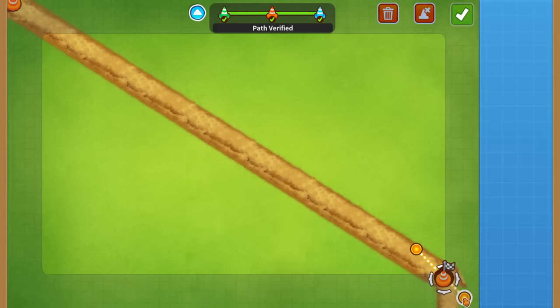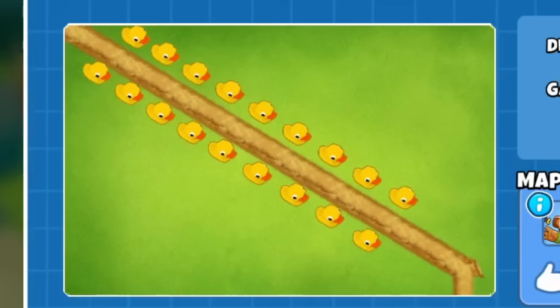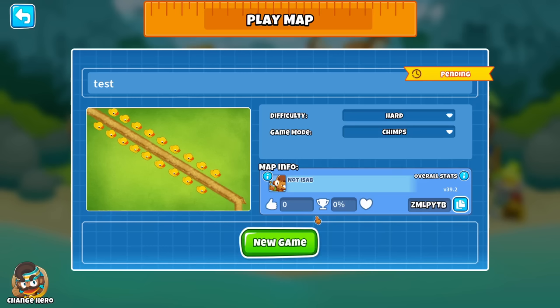I went ahead and made a map with the maximum amount of nodes with the longest space between them that was a straight line, and this is the result. The ducks were a very important part of this map making process. The goal: survive as long as possible in Chimps with Crossbow Master as our main DPS, and we are just going to max buff the hell out of it.